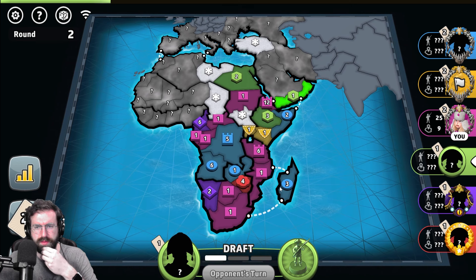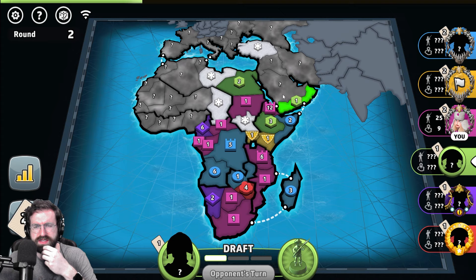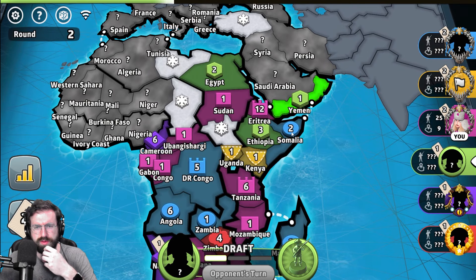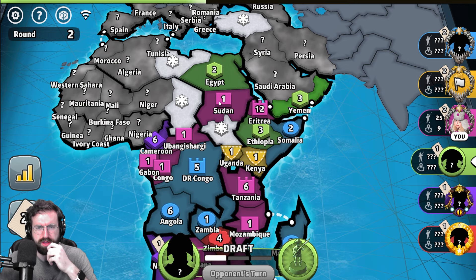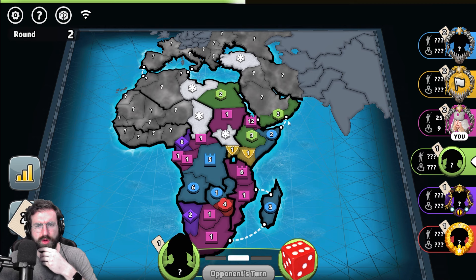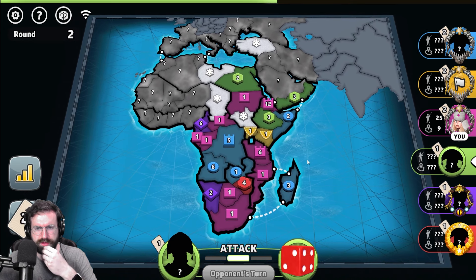Yellow gets annoyed with the blue player breaking him. Green with a bunch of material, and peace is out there. I don't like this play by green. I think you use your three, hit the blue two here, and fortify out. Or alternatively, you put a one here on Ethiopia, hit me in Sudan, and fortify out that way. Strengthening a border which I have no interest in breaking is not going to do you much good.